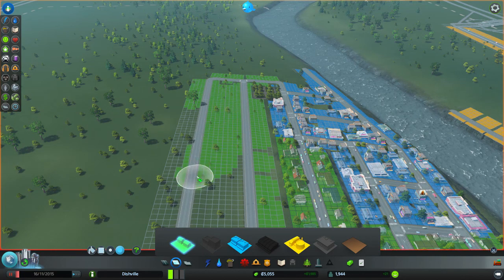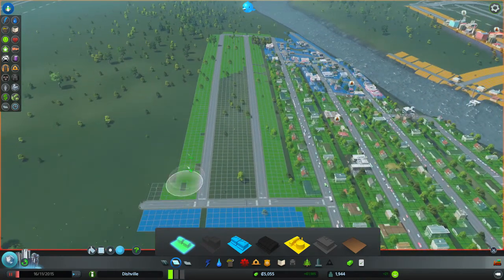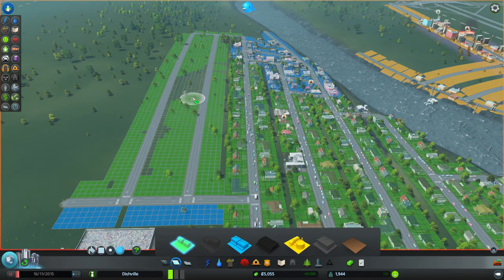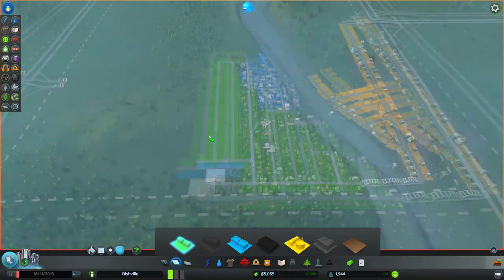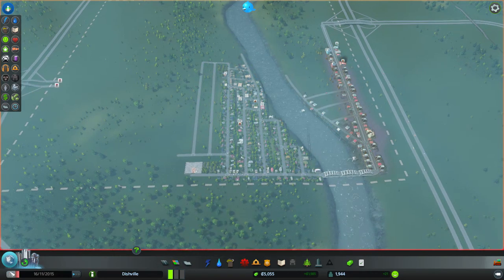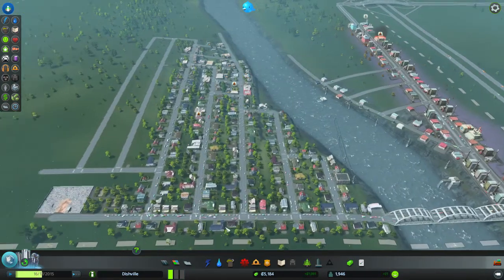So what I'm going to have to do is sort out the fire issue, because it's quite a big issue right now — the fire station can't seem to service all of the areas. Let's make that residential down here as well. Back on the high pipe thing — electricity will be fine.